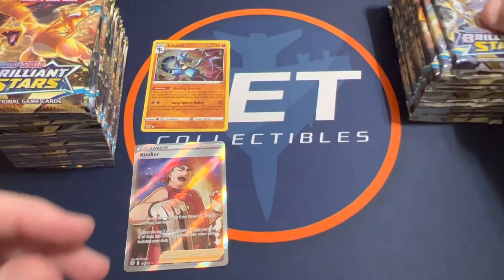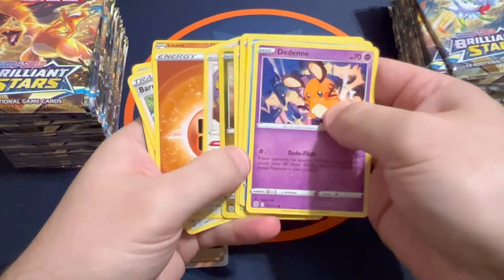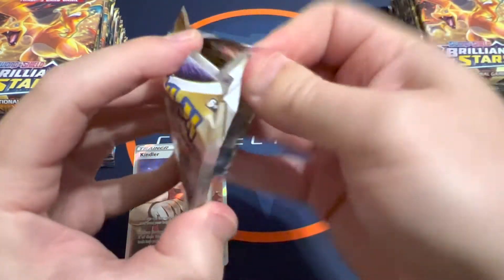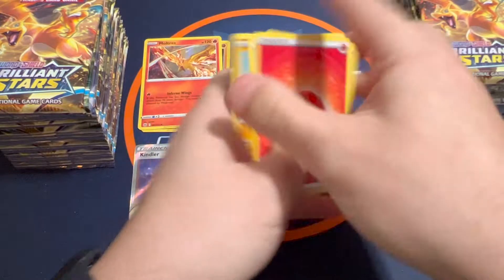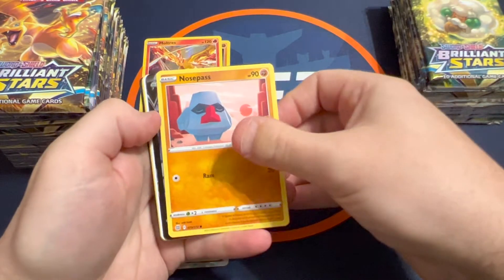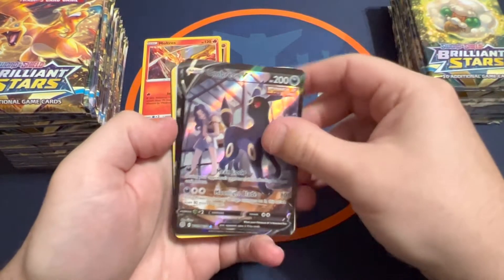Wormadam, then Tornadus — some pretty crazy art on that Tornadus. Then we've got one of those character rares and it is an Umbreon V. I like that one. It does have pretty rough top-to-bottom centering though — look at that, a lot of space on one side and just a tiny bit down there. But that is a nice looking card.